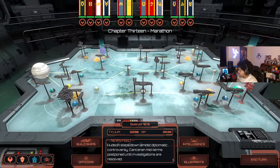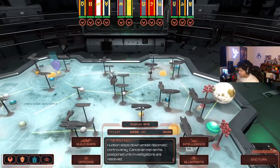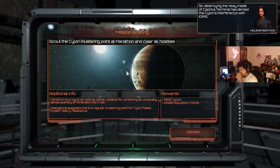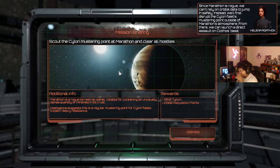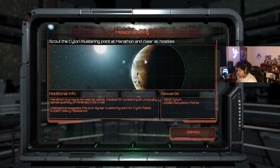Politics before you people - my ass. What is this, Chapter 13? Commander, your team made a commendable effort in retrieving the Galactica and its crew. Destroying the relay inside Caprica Terminal has dented the Cylon interference with Idris. Sam has given us the last known coordinates of Clothis's base - I've been able to make a pretty accurate assessment of where the planet has moved to since then. Since Marathon is rogue we can't rely on orbital data to jump in safely.